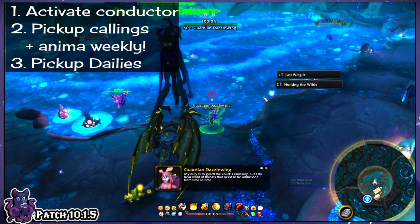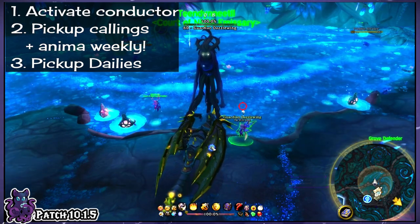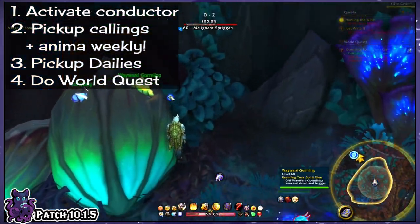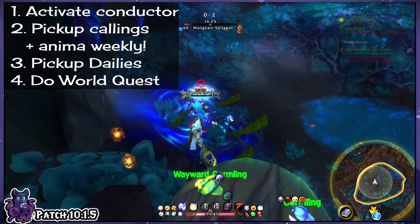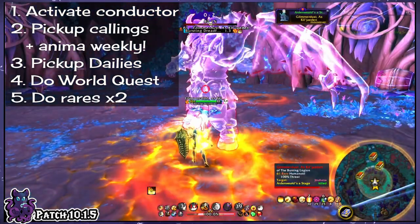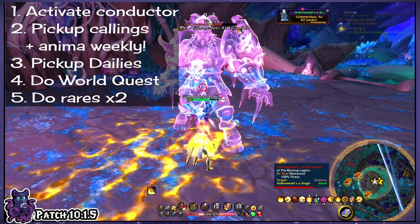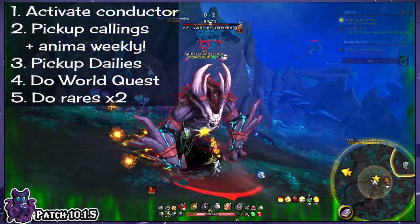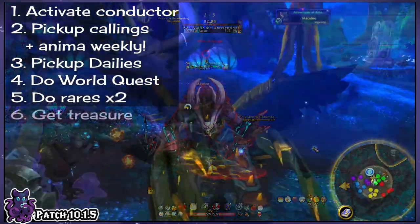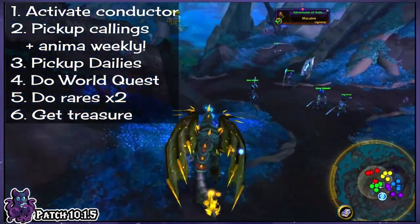Here's the order I like to do them in to boost efficiency. Head to the Dailies spot and pick those up first — they're different each day but always span across the entire zone, so you can do them while traveling to other activities. Then go do the World Quest, which is almost the same every day with minor differences, and it's really easy. Next, do the two Rares — there's an easy one and a hard one. I recommend being level 70 for all of this so you have no issues, but the choice is yours. Then you've got the Treasure, which requires a very minor challenge to loot but shouldn't take more than a minute or two.